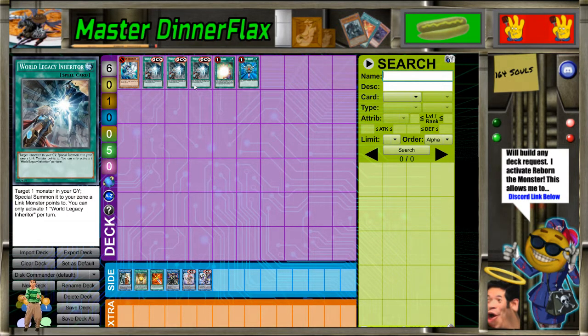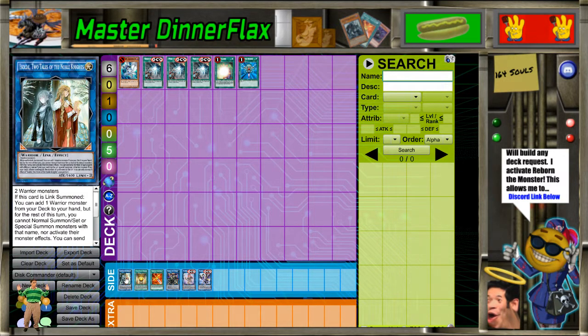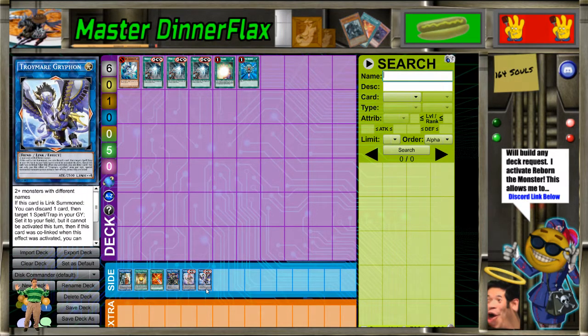Yep. But if you've never played a link deck — like a link spam deck — it might seem hard to use this commander, but it's not. Look at this card. When it's link summoned, you search a warrior, it doesn't matter. You dump an equip spell, and if you played the Goki version of Troy Mare, you dump Phoenix Blade, because that allows you to have infinite discard fodder for the Griffin and all the other Troy Mare.